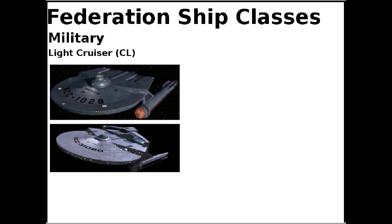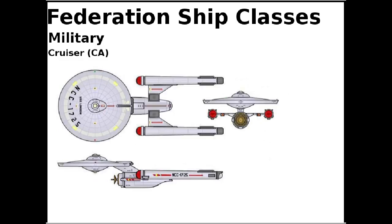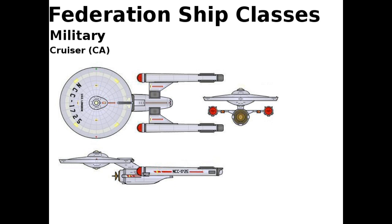The larger the ship, the fewer of them there are. And then we have the cruiser, a battle line ship. Typical armament is four photons and six phaser banks. Long duration missions. Some may be heavy cruisers with less crew and laboratory space in exchange for two more phaser banks. And again, there are many configurations — some will have the warp nacelles above the saucer section and some below.